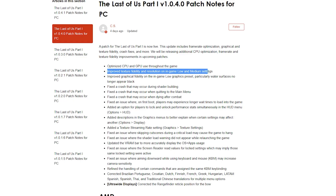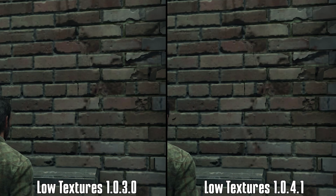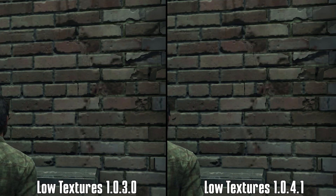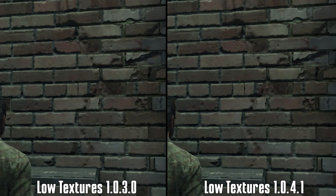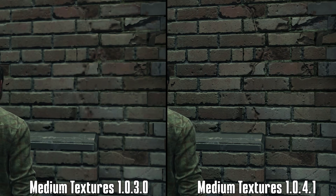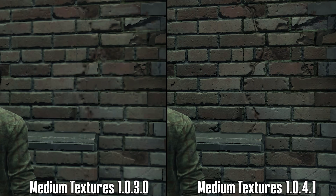The patch notes also mentioned improved texture fidelity and resolution on in-game low and medium settings. Comparing low environment textures between 1.0.3.0 and 1.0.4.1 shows no visible difference, however comparing the medium option shows a big improvement in texture fidelity in the latest patch.